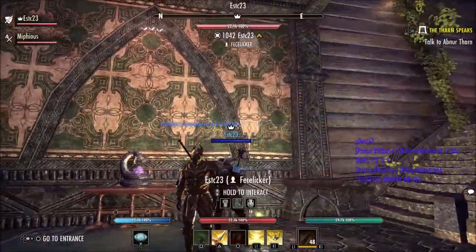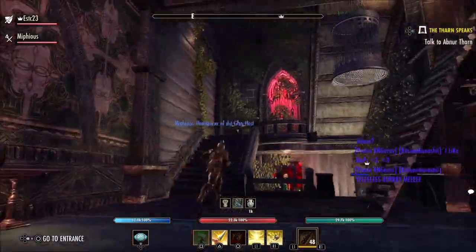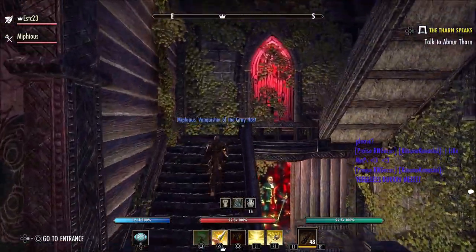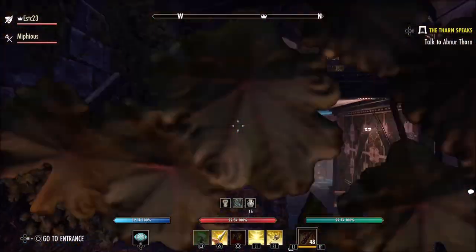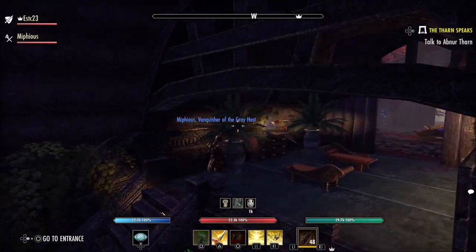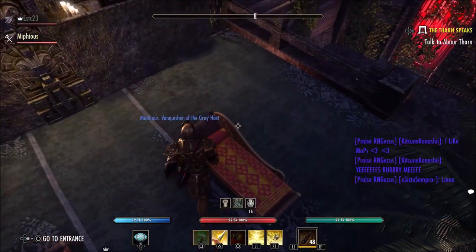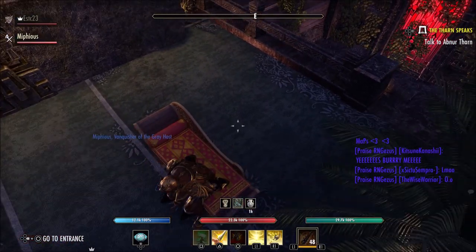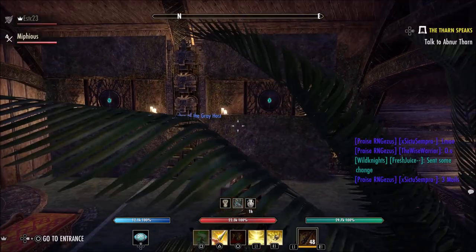I forgot - remember, I'm the other guy. This is my buddy filming. You can see Feces Liquor right there, that's me. So this other buddy is filming. He goes upstairs - got the vampire stained glass from scrying, like the antiquities scrying system.